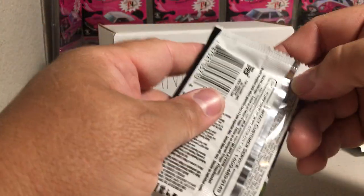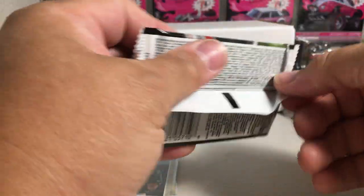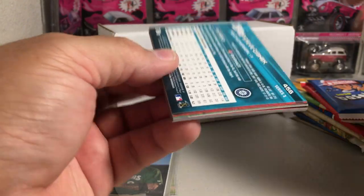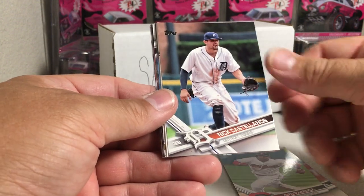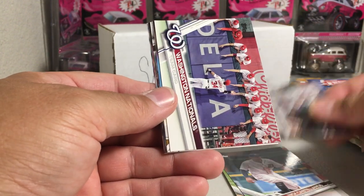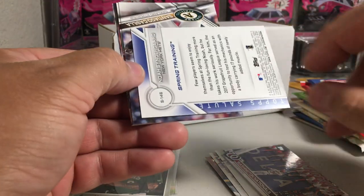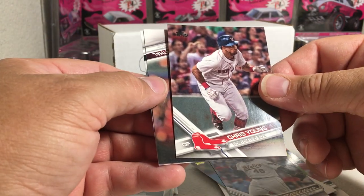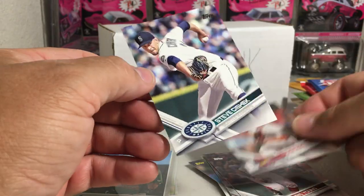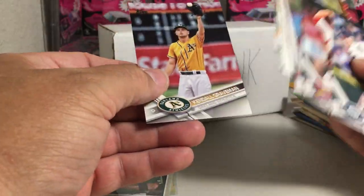2017 Topps Baseball Series 2. I'd imagine you can probably get Aaron Judge Rookies out of this, maybe Bellinger. We have Kendall Graveman, Jose Ramirez, Nick Castellanos, the Mets, the Nationals, Noah Syndergaard. I always think these are the gold numbered cards, but I think they're just an insert. Santiago Casilla, Chris Young, Trevor Rosenthal, and Steve Ciszek. No rookie cards at all — that's almost hard to do.